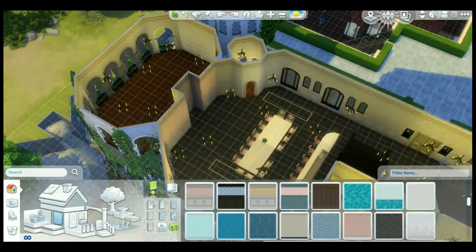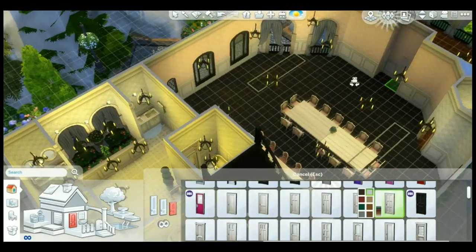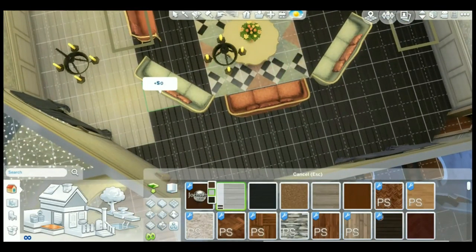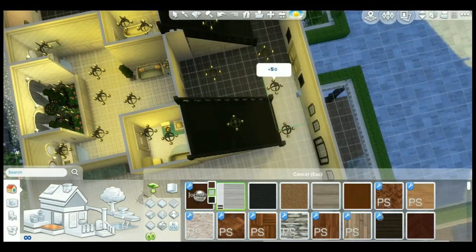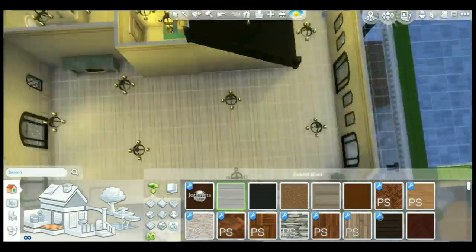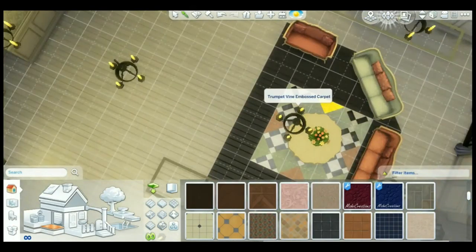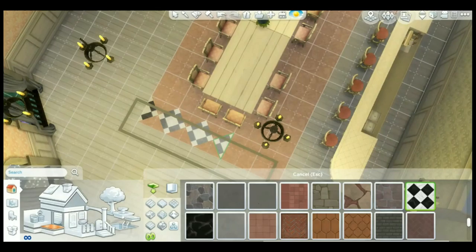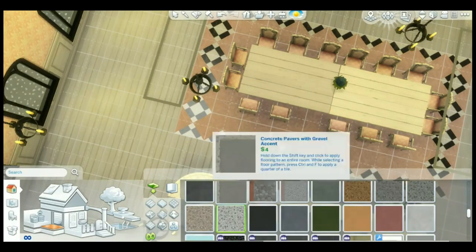I'm putting some flowers in there, and I did a ginormous table made with four actual tables. It's not glitching because I used the alt key and moved it, so everything was perfect and non-glitching. Then I'm doing the floor of the living room, and I'm doing some weird stuff in the dining room — like two large paintings of a woman and a man that came with Get Together. I put a curtain in there, but I couldn't scale up things in this video — I don't know why that happens.